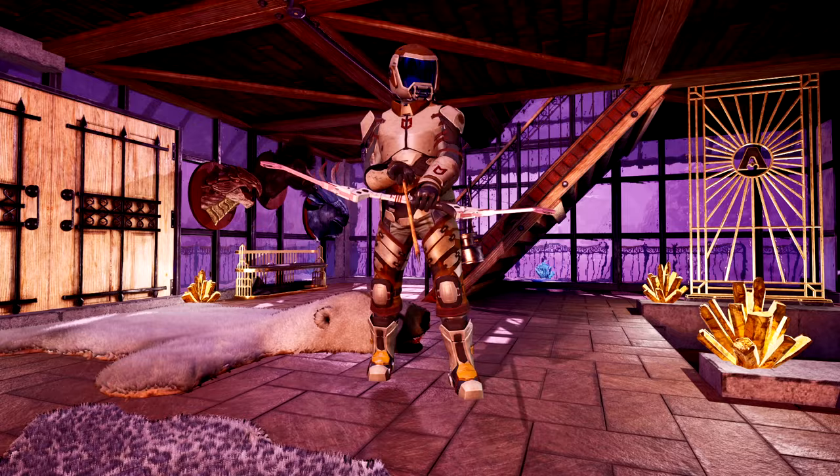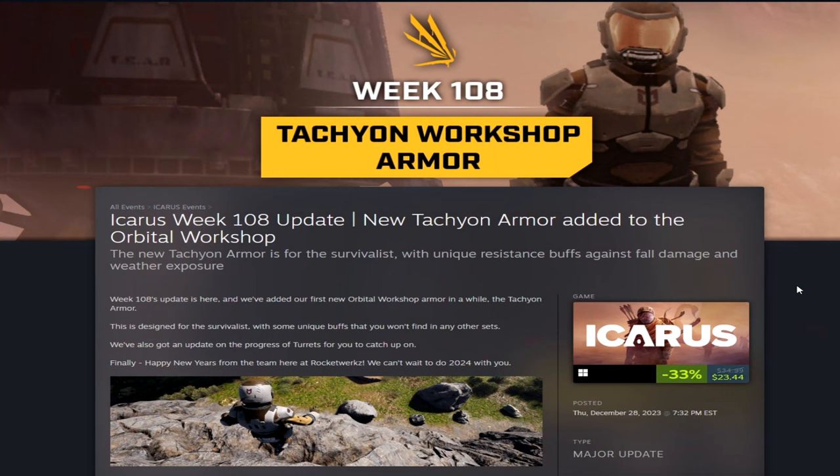Week 108 brings the Tachyon armor set from the workshop. As it says, it is a survivalist workshop armor with unique resistance buffs against fall damage and weather exposure. They also have an update on turrets for you to catch up on, and they say happy new year from the team at Rocket Works — we can't wait to do 2024 with you. This will actually be the last update video of the year.